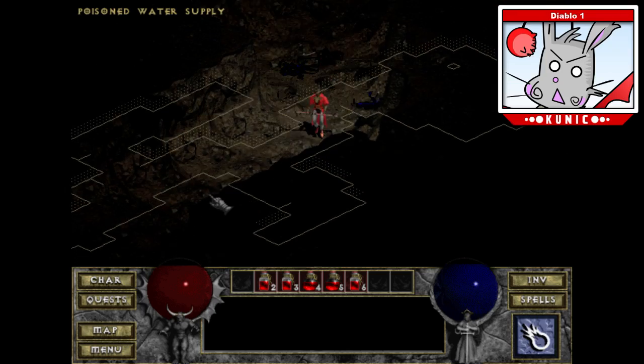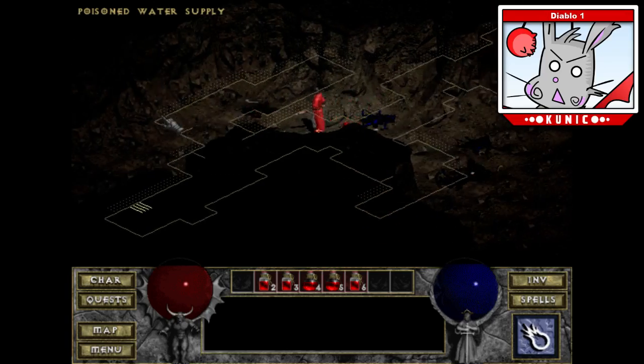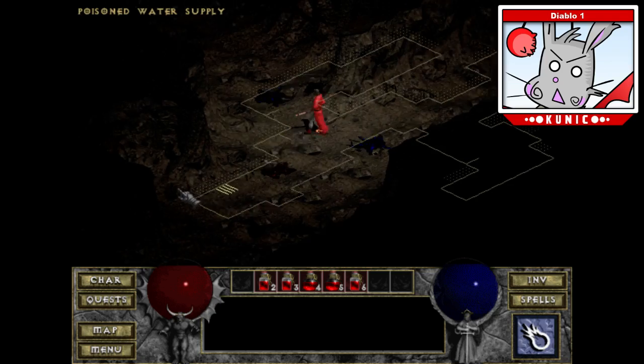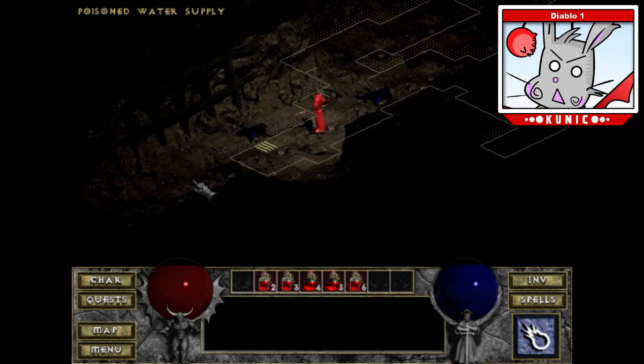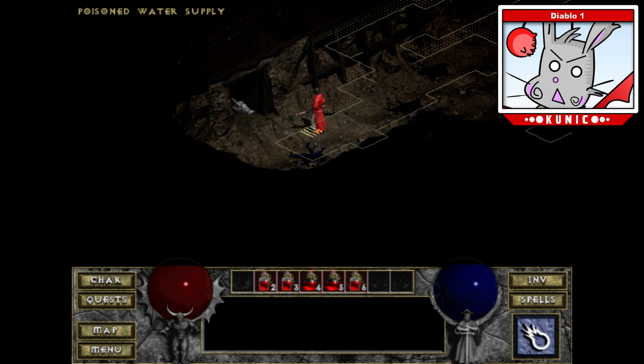I don't know how the act of slaying all these guys magically fixed the water supply, but it did. I didn't level up... actually I did — level 7! I'm going to be immensely lazy and just use the Town Portal scroll because I don't want to run back to town. I believe I even picked one up — I've got four of them right now.